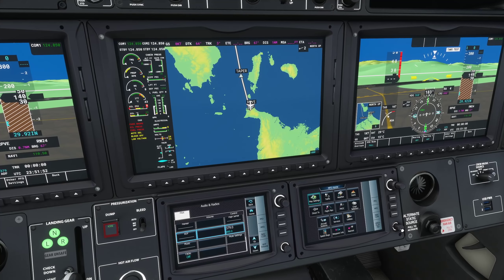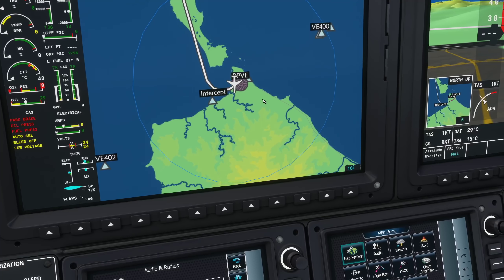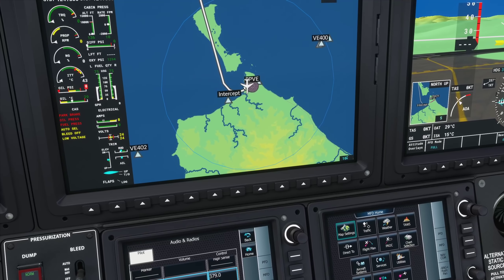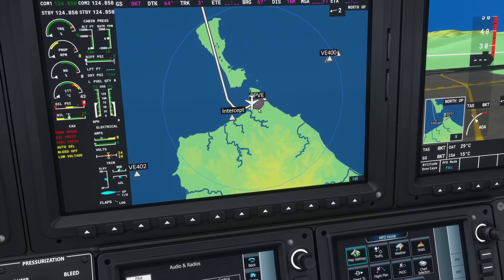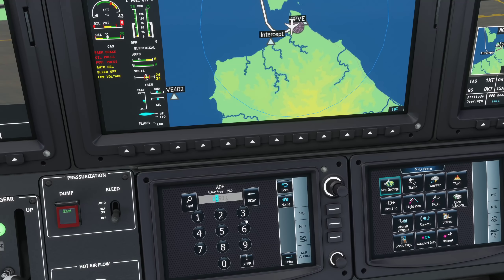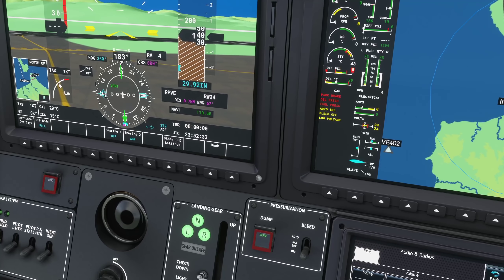We will be departing from runway 24 from Romeo Papa Victor Echo — that's Katiklan airport — and we will be following the Taper Three Charlie departure. System test okay. Fly straight until we intercept the Katiklan NDB. I believe that should be 037, so I'll plug that in.